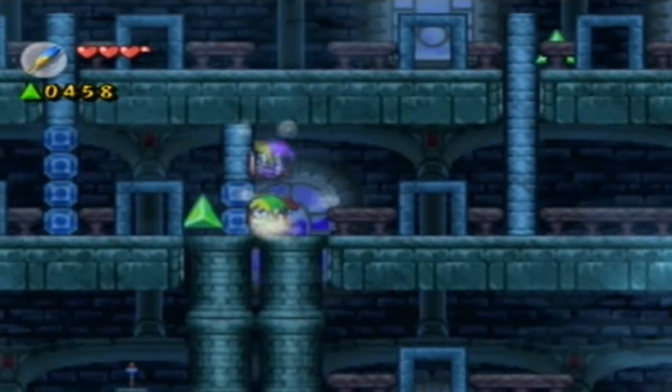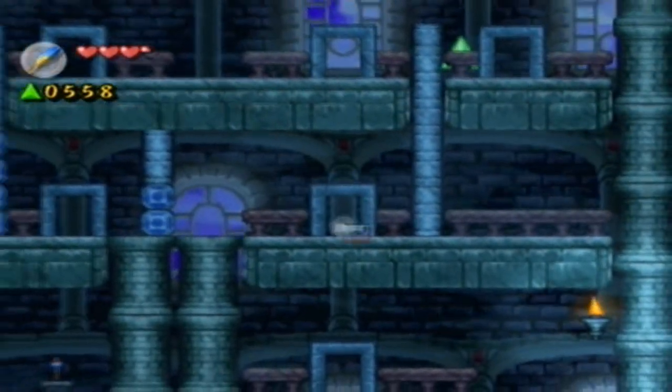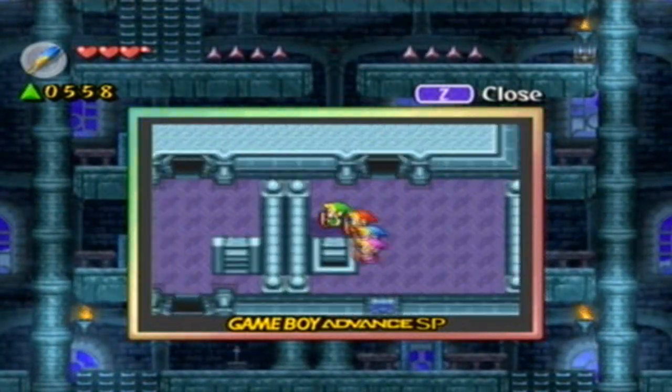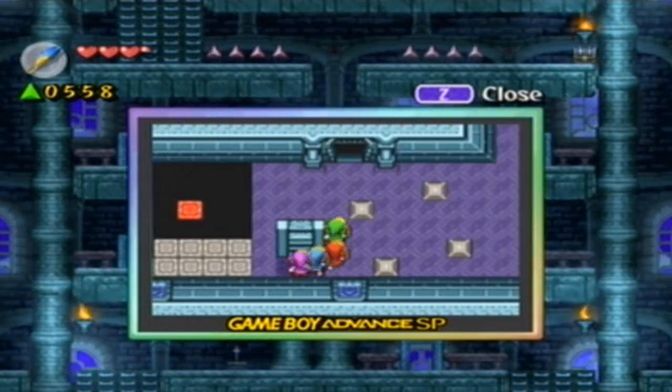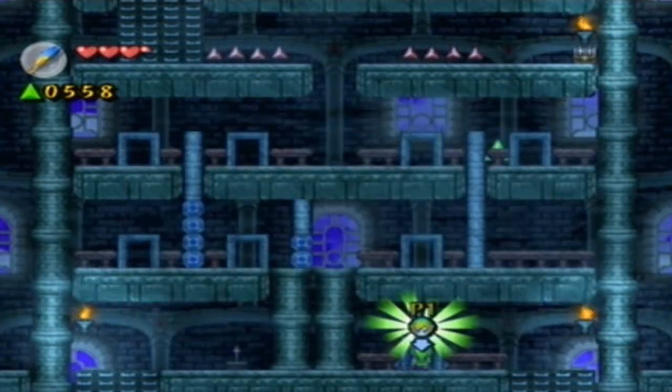I guess it was just in here to come for a Force Gem. Let's go ahead back downstairs and then let's go through that top door that was unavailable to us before because we couldn't jump through it. I think that sounds about what we're going to have to do.